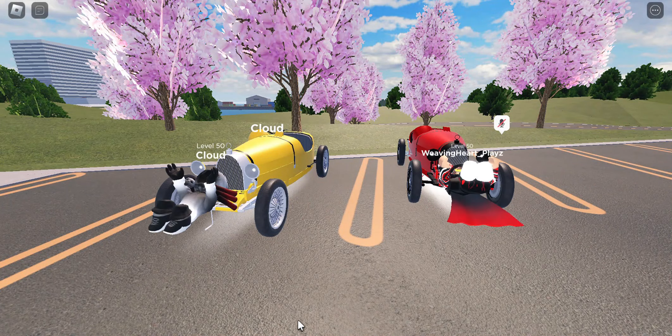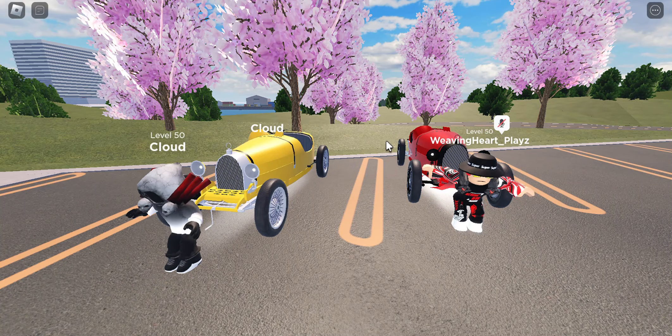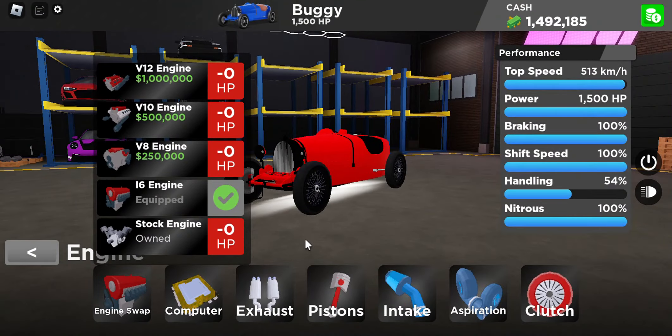Today we are checking out the buggy, otherwise known as the Bugatti Type 35 inside a Drive World. Let's move on to the upgrades. For the engine, I recommend you get an IS6 along with all the race upgrades.